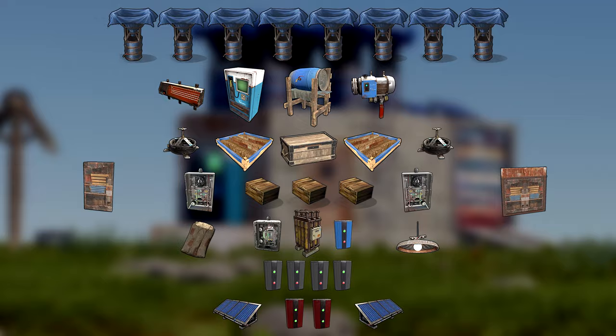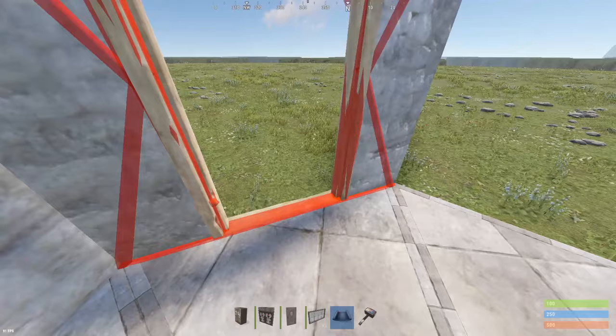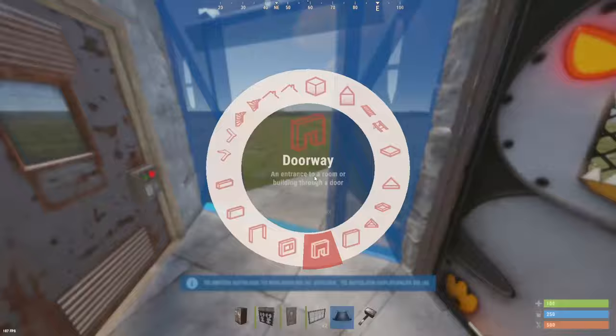The build itself is pretty simple. It's just three triangles on one side and we're going to put a double door frame on the right with two door frames on the left. The vending machine will go in this one right here, so we're going to put some doors down for now just in case we don't have it ready, and our TC is going to go over here with a window in front of it.